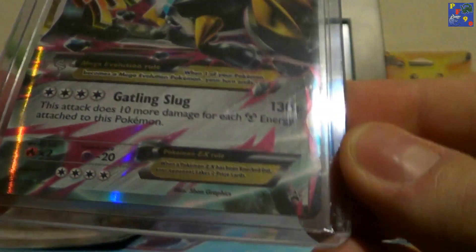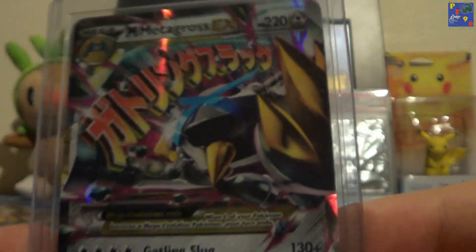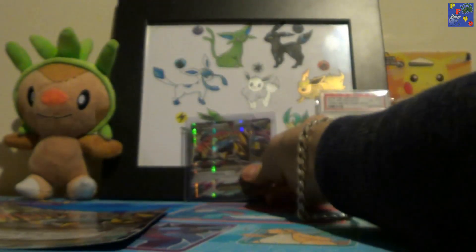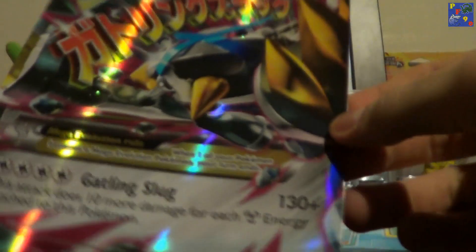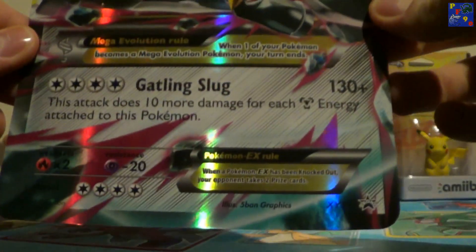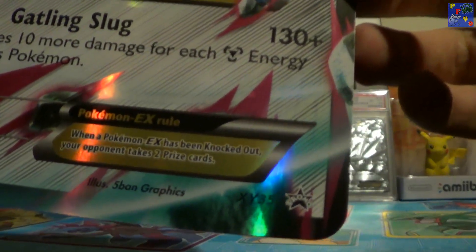You can't even see it, but it's XY Promo 35, which looks amazing. And you also get the Jumbo version of the Mega one — that's Promo 35.